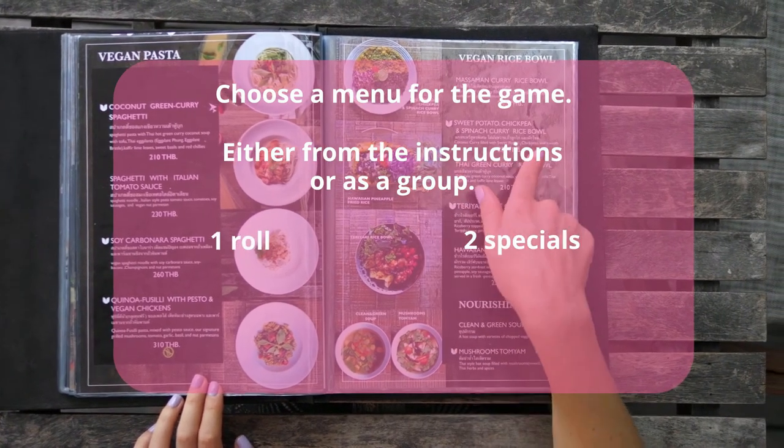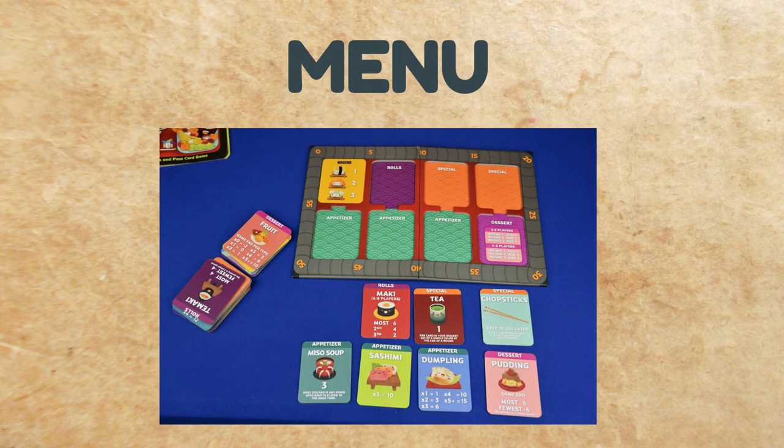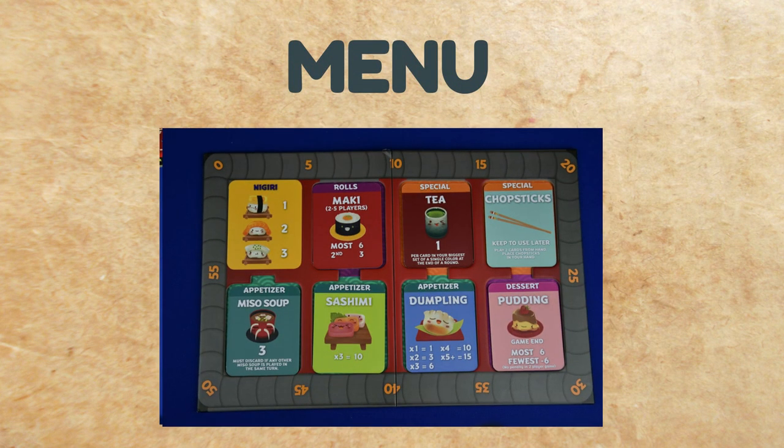You will need 1 roll, 2 specials, 3 appetizers, and 1 dessert. Once you have decided on the menu items, find the menu cards for those items and place them on the board.